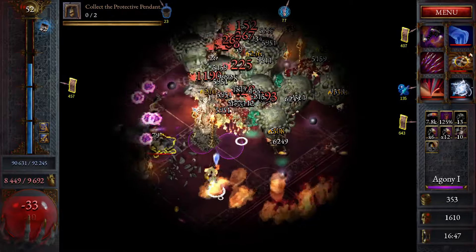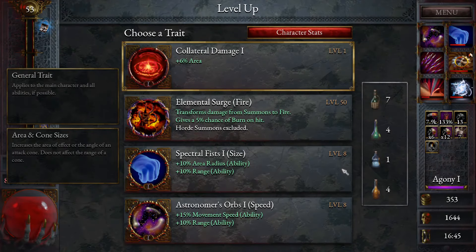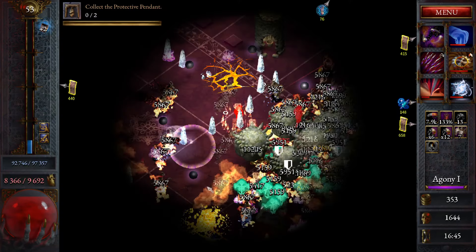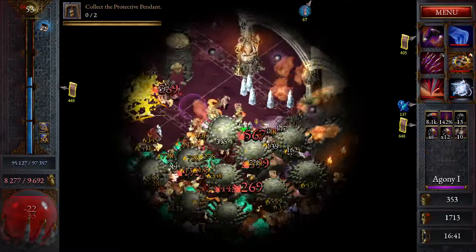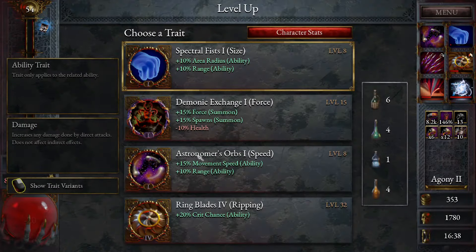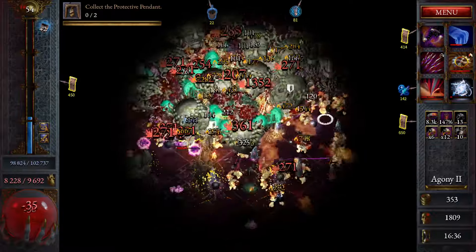We got about 10 minutes in on Torment 30, which is pretty good. It just didn't have enough regeneration on the setup. Let's get these abilities up to six because they are one of the most powerful abilities.